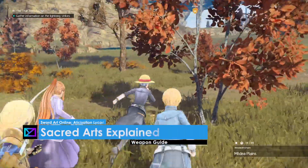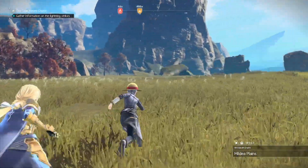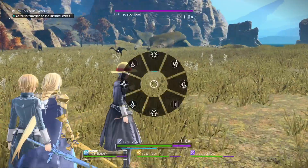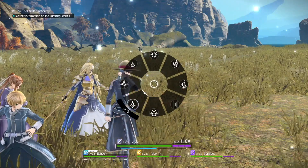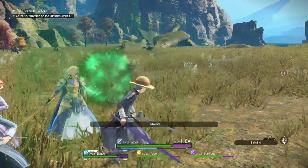Hey guys, welcome back, this is MD and we're going to be talking about the Sacred Arts. Sacred Arts are eight abilities or magic abilities that you'll unlock after chapter one. When you press R2, you'll see this wheel and you can choose the magic that you want with the left hand stick.